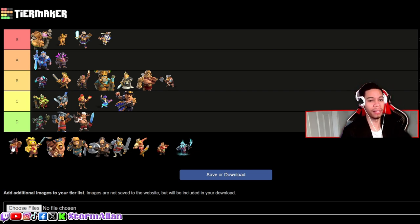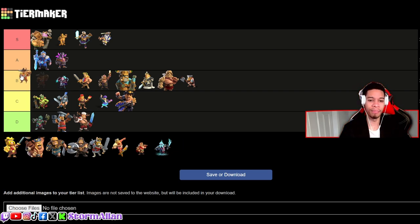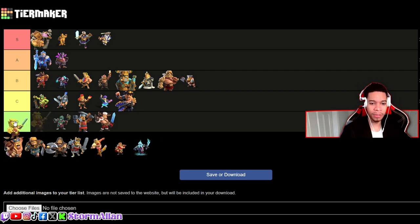The Pirate King — I'm going to put it at high B tier, above the Future King. It does what it needs to do: it's a pirate with a peg leg, it gives the energy that it needs.